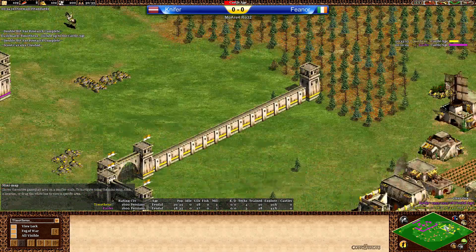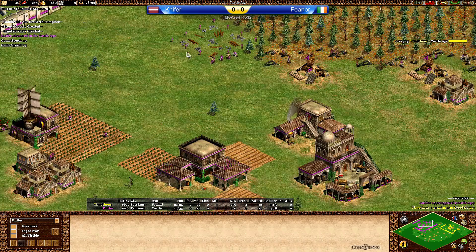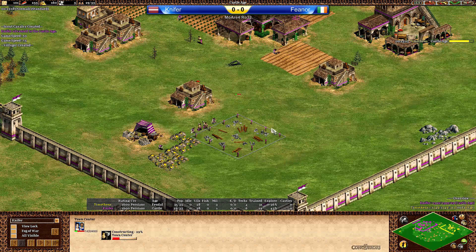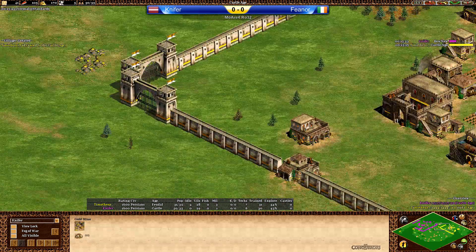Just clicked up to castle age, sending more to gold now. You may see a defensive siege workshop, and Fianor going with the stable and the blacksmith most likely. There's the blacksmith from Fianor. Nypher is the first to go to castle age. TC coming up on the wood line — that's TC number two, and TC number three on the main gold. Good TC spots: you want to protect the main gold and have a TC on the wood line — usually gives you a better economy.